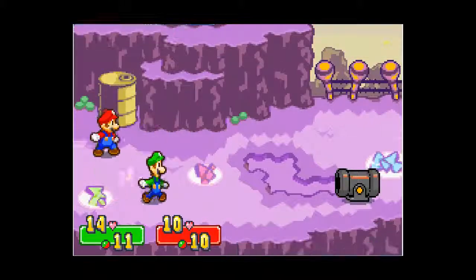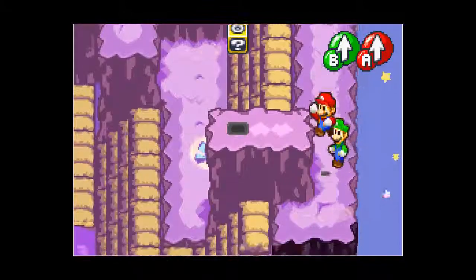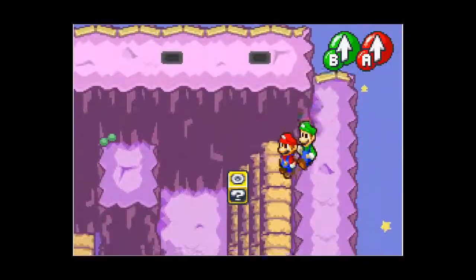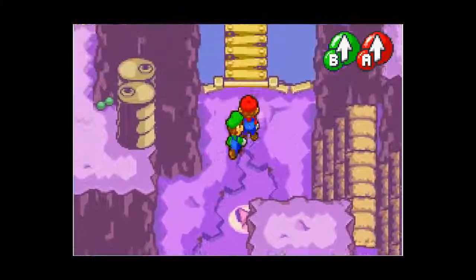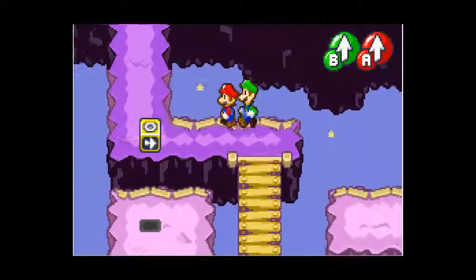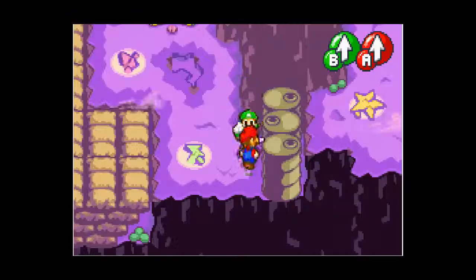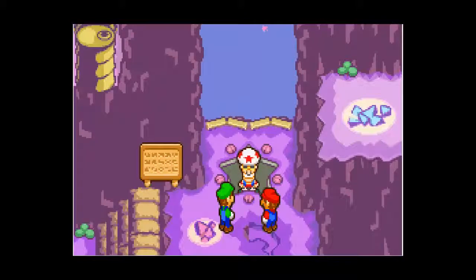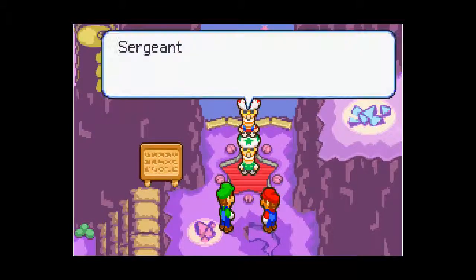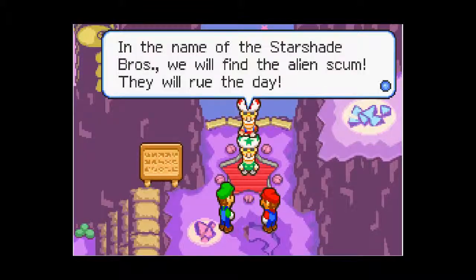As of right now it's around level 3, so there's still lots that I can do. And if I really need to grind out some levels, I can do so. Sergeant Starshad — the Starshads' mission was to find an alien bird. Perhaps in the name of the Starshad Bros?